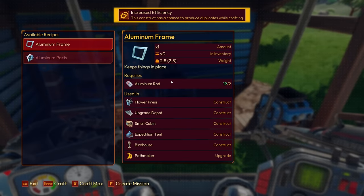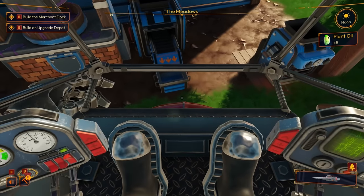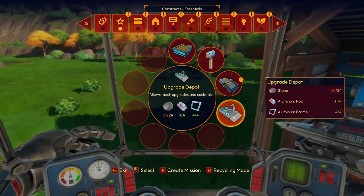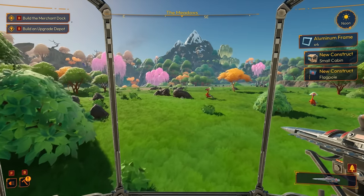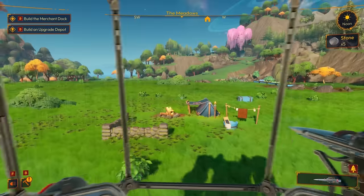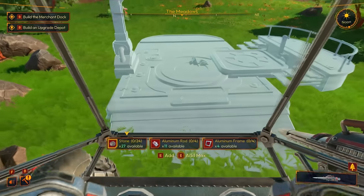Let's make four aluminum frames — confirm. Oh, it just makes them immediately! Now we need more stone — I can't believe stone is what's holding us back out of everything. Alright, there's the stone. This is going to be our upgrade area; let's put our upgrade depot right here.